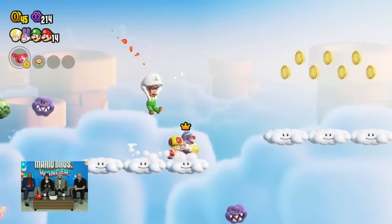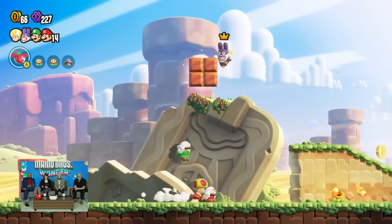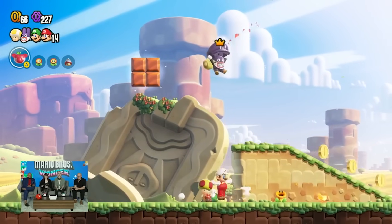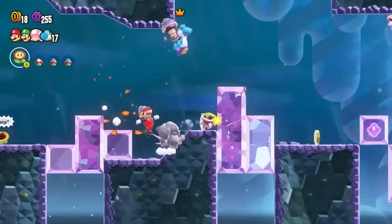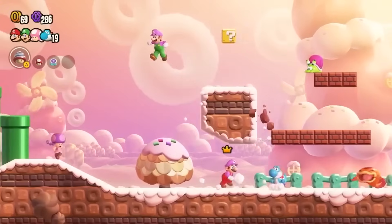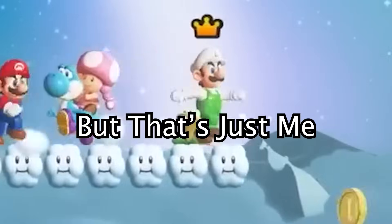The fire flower makes a return and works exactly how it always does. I'm not 100% sure if it'll serve another purpose other than being used as a normal fire flower, because apart from all the other power-ups, it doesn't stand out as much since it's not a new addition. I predict this power-up may serve another use later in the game, and it would be pretty cool to see one of the original power-ups be given an upgrade or different purpose rather than just being a regular old fire flower.